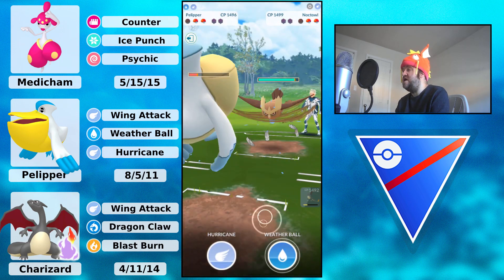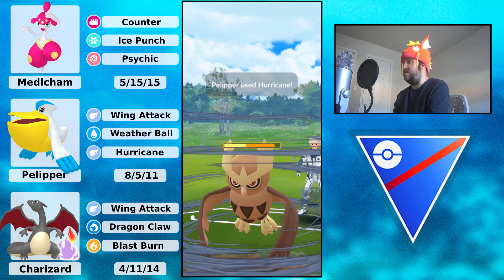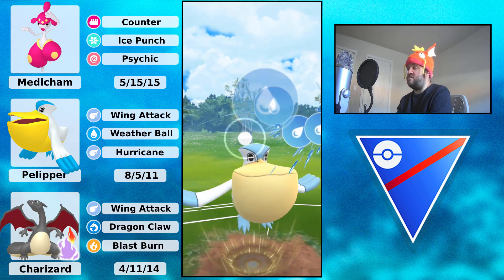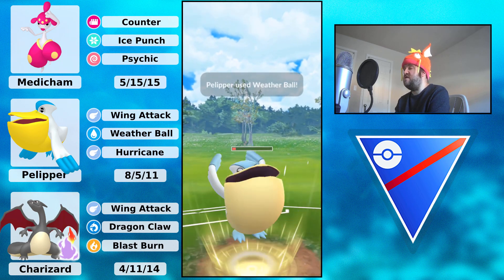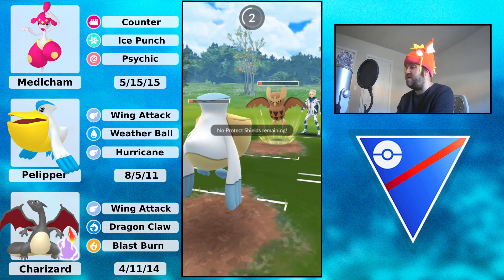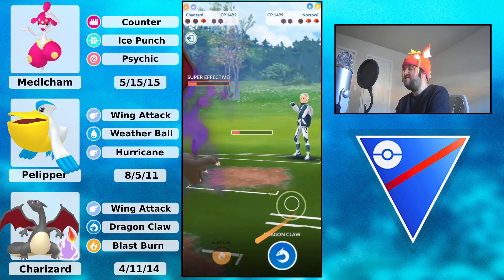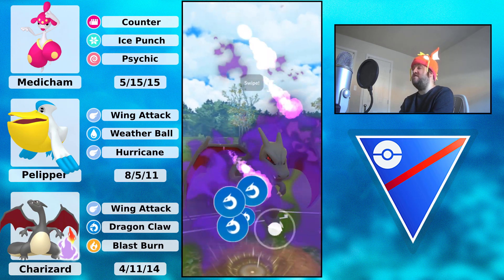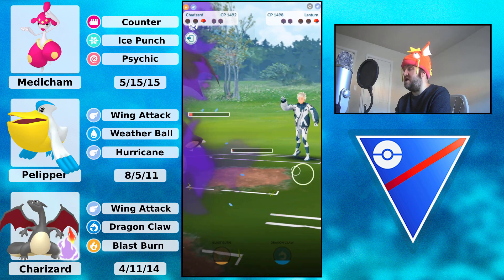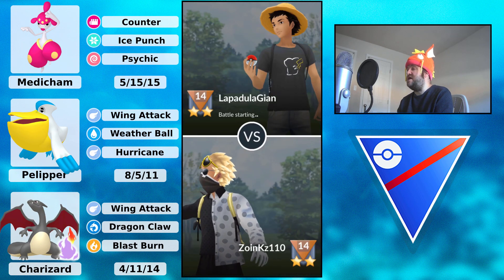In comes Noctowl. Going to throw the Hurricane right now — this Hurricane is not going to KO but it's going to do a lot of damage. Able to get to a Weather Ball very nicely. This Weather Ball is coming out, and still not going to KO the Noctowl — Noctowl is really tanky. This is going to KO the Pelipper though, so going to let the Pelipper go. Charizard is definitely going to Wing Attack down. They switch into Lantern, but Lantern is going to go down to this Dragon Claw. There should be a good win here because a Wing Attack will KO the Noctowl — going to be a beautiful, very close, really nice win there.